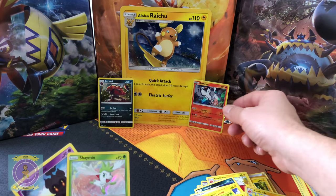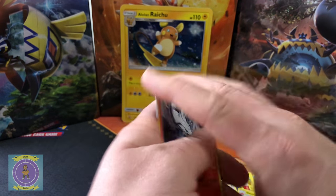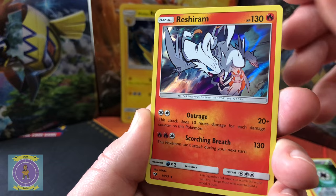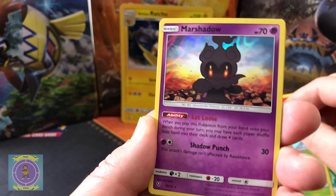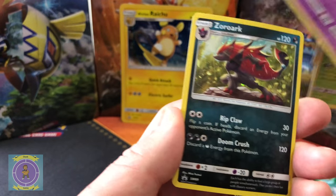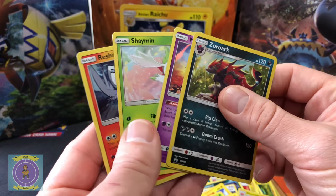We've got some of these already but let's have a quick review of the other ones we got in this set. We'll kick off with that one last. So we've got Shaymin, Marshadow — he's got a new pin pack out now as well, might have to get a hold of that so we can see it too. And then the promo card guys — Zoroark, there he is again.